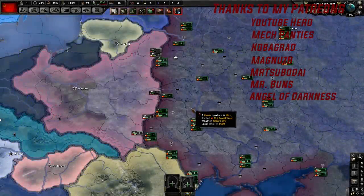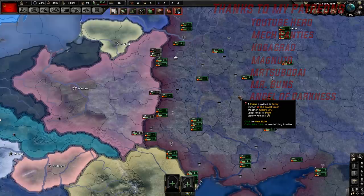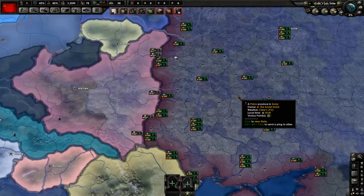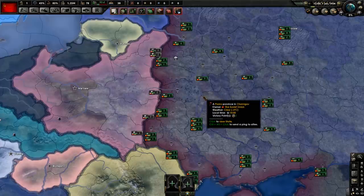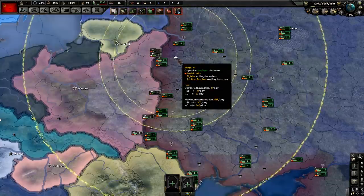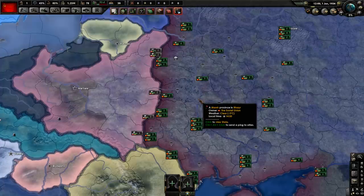Today I'm going to be showing you guys a multiplayer guide for the Soviet Union in Hearts of Iron 4. You might be wondering what is the difference between a Soviet guide for single player and one for multiplayer. Regular normal guides are kind of used mostly against the AI, so they're not as in-depth. But this multiplayer guide — if you do well with it, you can obviously win in single player too. This should be a guide that works for everybody.